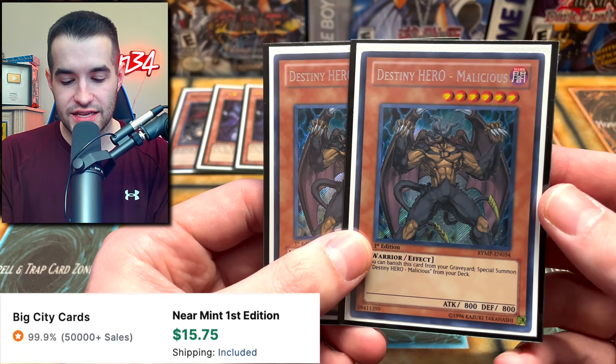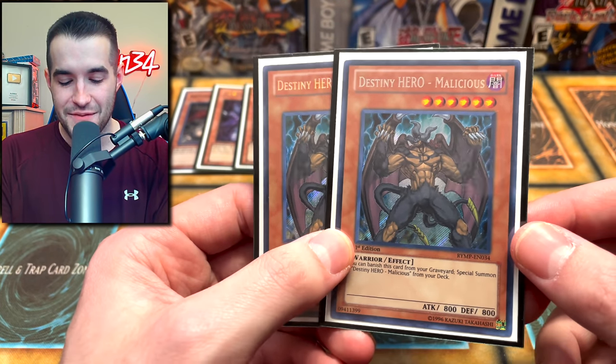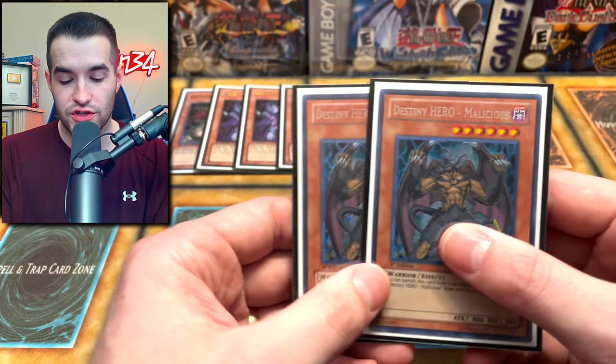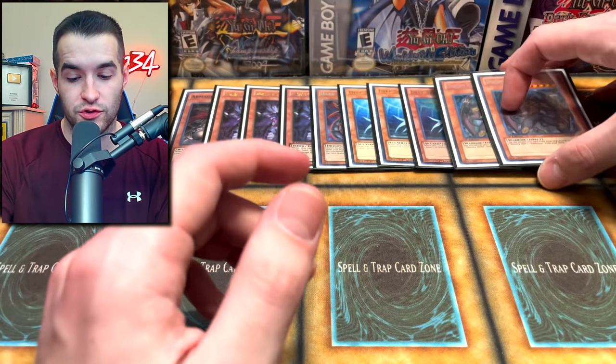Then we've got our two Malicious. This card is very good and also very frustrating — if you draw this card it's so bad. But if you don't draw it and you can send it to the graveyard somehow, you can banish it from the graveyard and special summon one from deck. This is a good way to manipulate your graveyard and get tribute fodder for your Caius. It's a really, really good card.